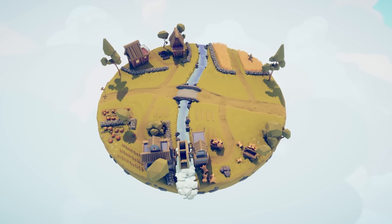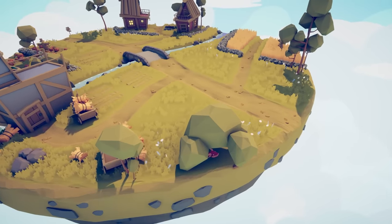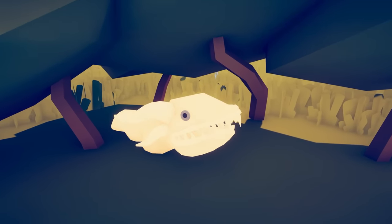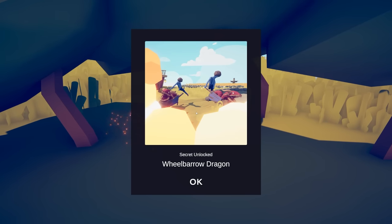Over on Farmer 1, you're going to find a dynasty unit, which doesn't make a lot of sense. But there is a lovely dragon head hiding here beneath the bushes. What is a dragon doing in a farmer's field? I have no idea, but it turns into the wheelbarrow dragon.